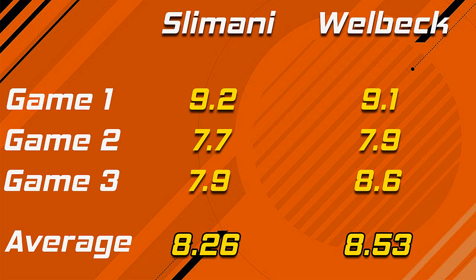The averages are 8.26 for Slimani and 8.53 for Welbeck, meaning Danny Welbeck is the victor — he is the first quarter finalist in the tournament. Episode two will be out in a few days; I'll try to do this twice a week, though it might be once a week sometimes due to squad building challenges and other content. If you're interested, check out the channel. Hopefully you enjoyed it — subscribe if you haven't, like the video, and peace.